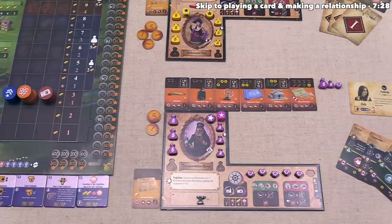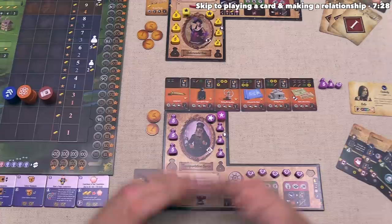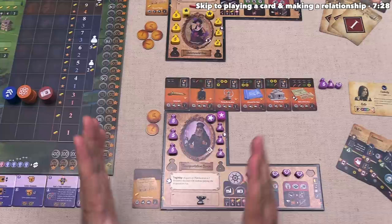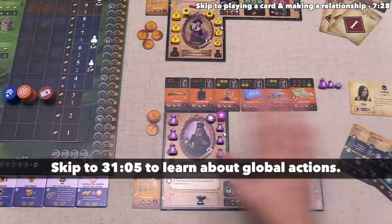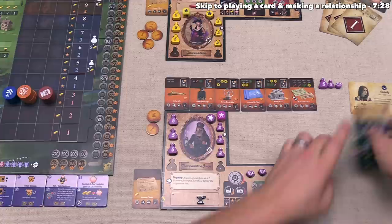We are the purple player, playing as the transportation baron with the above-board side. Our icon across the whole game is this captain wheel image. On our turn, we can either play a card or perform a global action. However, you are not allowed to perform any global actions until you've played at least two cards within the specific generation we are in. Obviously we haven't taken any turns yet, so we must play a card, and we have to play another card after that before we can start activating global actions.